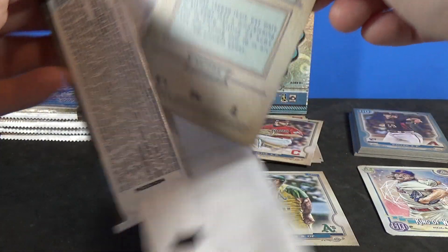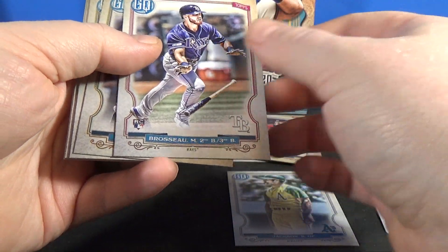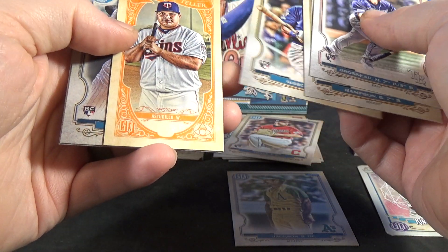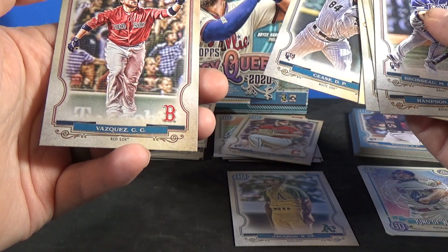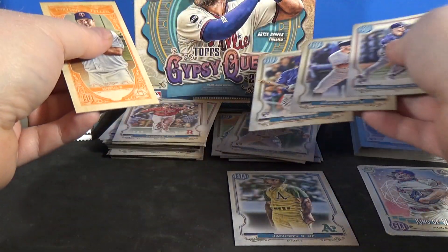If you guys have not seen my three Blaster Box break yet, go ahead and check that out. Rousseau rookie, Hampson, Garcia, Williams Estadillo, Fortune Teller insert, Cease rookie, and Vasquez. There are a few rookies in this pack.